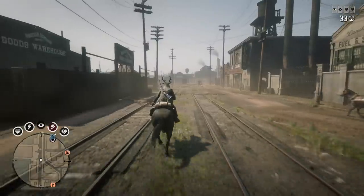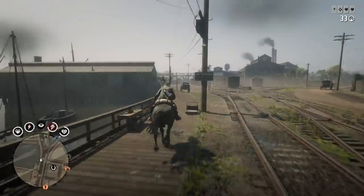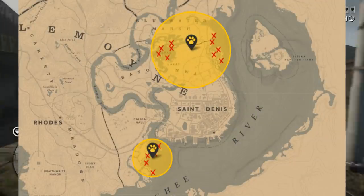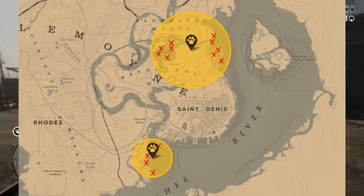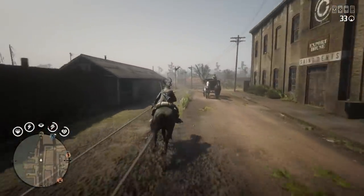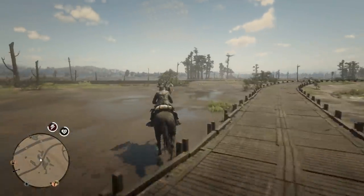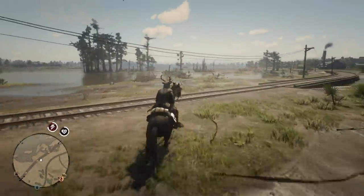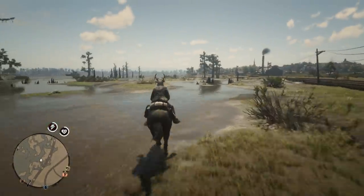Let's continue with the most interesting topic: new legendary animals — two alligators. You can find them around Saint-Denis, as you can see on the map. By the way, it's from the Jin Robb Interactive Red Dead Online map, which now includes legendary animal spawns — link in the description. But don't forget, legendary animal spawns are a random event and it seems like they still have pretty low probability. I was looking for more than an hour in these selected areas and haven't found any legendary animals.